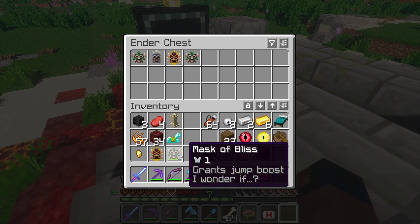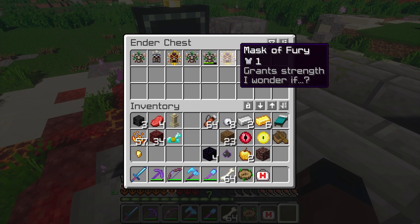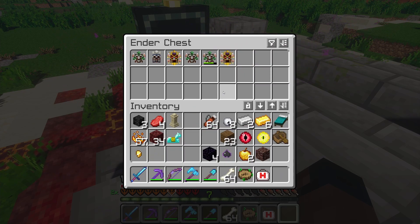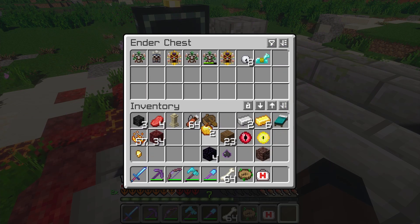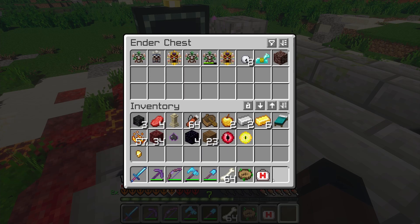We can stick our stuff in the ender chest and no matter if we break it or lose it, our stuff isn't lost as long as we can make another ender chest. I'm gonna hold on to the eyes and all the important stuff. I'll put away the horse armor, ancient debris - I don't think I need obsidian right now. As long as we have enough room, I think that's enough space for us to gather things along the way.